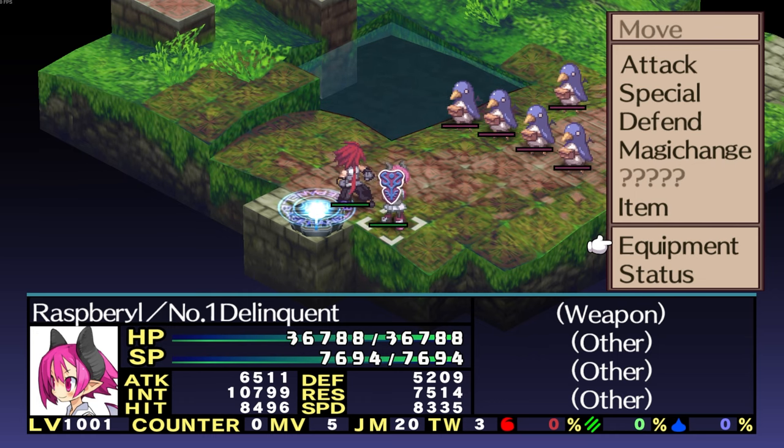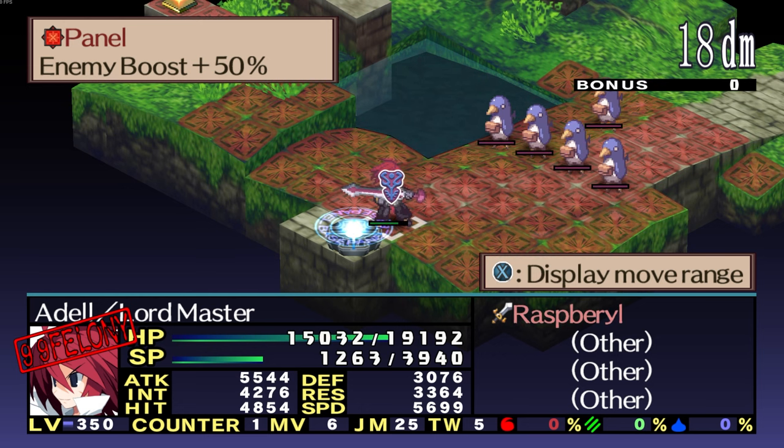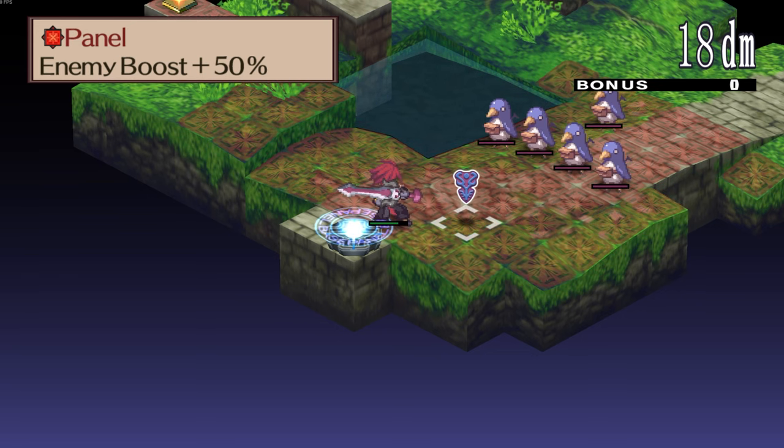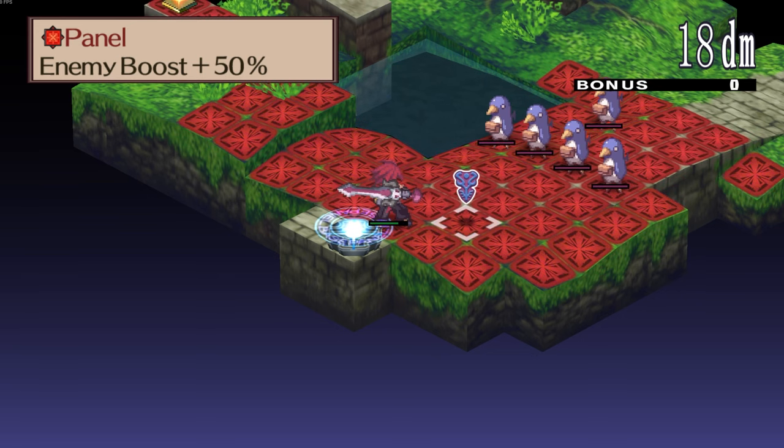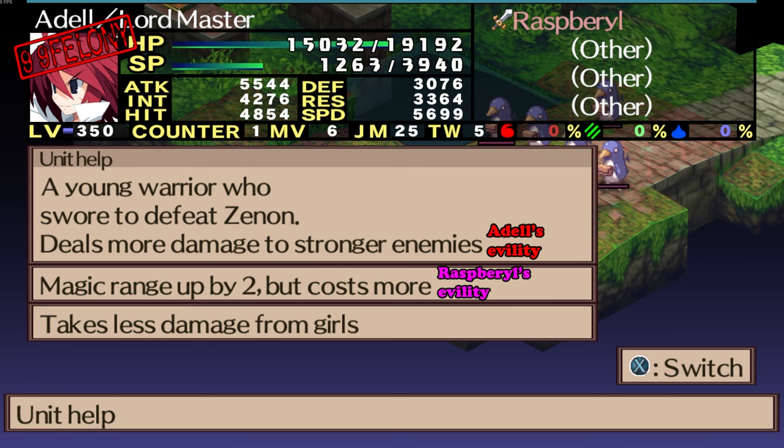When it comes to battle mechanics, they're essentially the same. However, monsters are given a little more utility with the Magichange feature. This was actually first introduced in Disgaea 3, but was then added to future Disgaea 2 re-releases. Magichange allows a monster unit to become a weapon for a humanoid unit to use. It doesn't become unlocked until entering the extra character mode after the main story. When taking on a monster weapon, the humanoid class will inherit some of their stats, and the humanoid can also inherit the monster's evility on top of their own during Magichange.